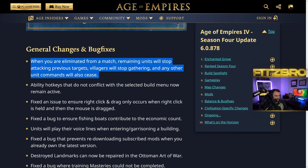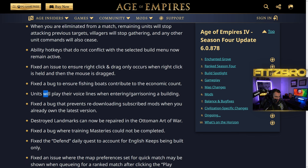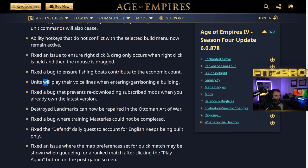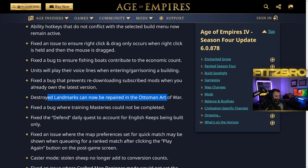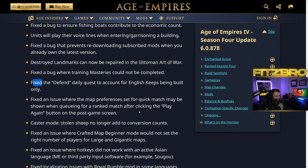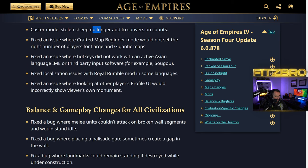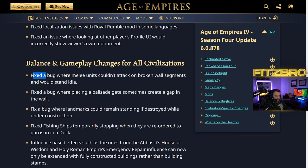A notable balance fix: your units will no longer keep gathering after you're eliminated from the game — particularly relevant for Nomad games where villagers would keep mining gold or stone you wanted to take. There are also various bug fixes including: right-click drag only occurs on right click, fishing boats now contribute to economic count, fix for redownloading subscribed mods, destroyed landmarks can be repaired, and a fixed bug where placing a palace gate sometimes created a gap in the wall.